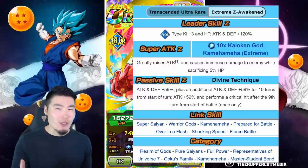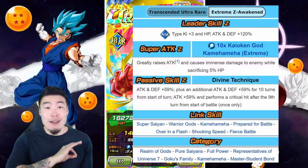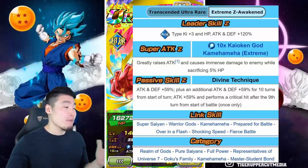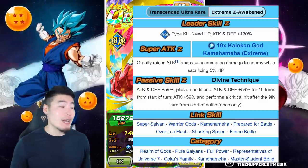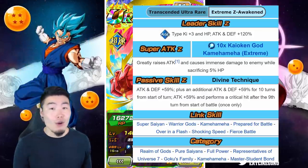So essentially, after a few turns, after a few supers, this guy is going to be outputting some absolutely ridiculous numbers, as I'm sure you'll see in just a second. And his passive is attack and defense plus 59%, plus an additional attack and defense plus 59% for 10 turns from start of turn, and also attack plus 59% and performs a critical hit after the 9th turn from start of battle, once only.